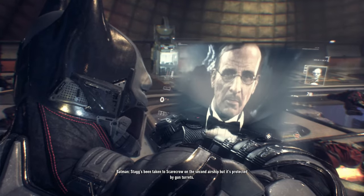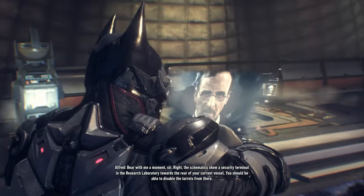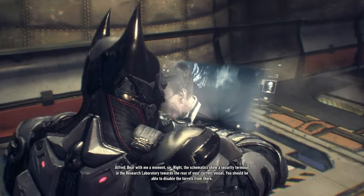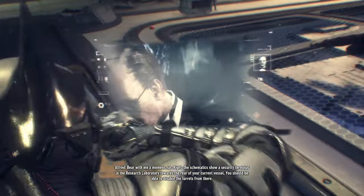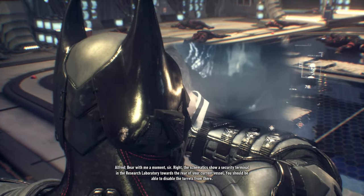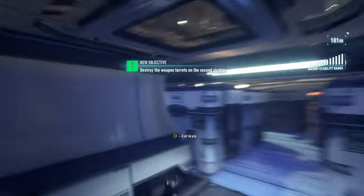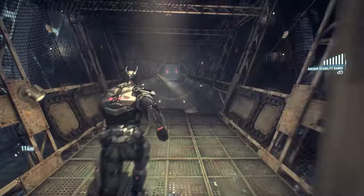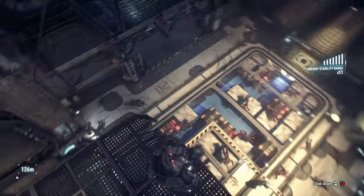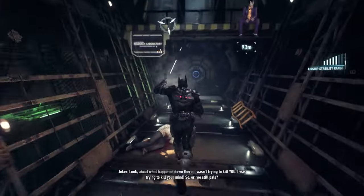Stagg's been taken to Scarecrow on the second airship, but it's protected by gun turrets. Bear with me a moment, sir. The schematics show a security terminal in the research laboratory towards the rear of your current vessel. You should be able to disable the turrets from there. Alright. Here's this — I will find a way to get that regular trophy, I swear, at some point.